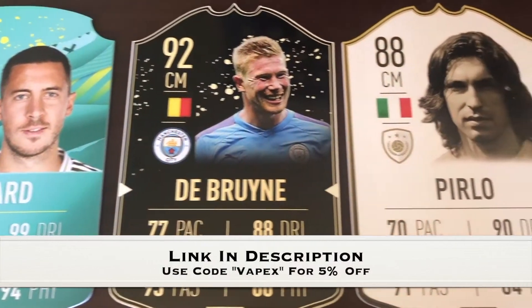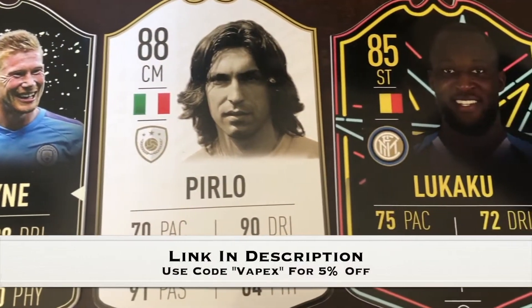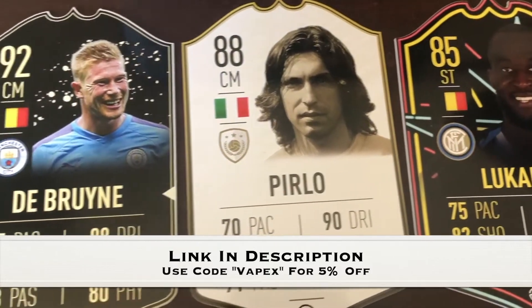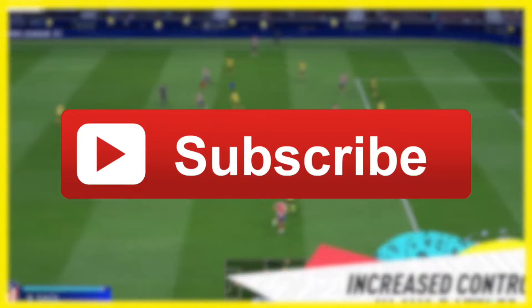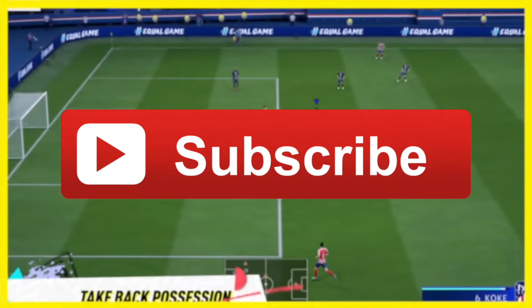If you're looking for the perfect Christmas gift, why not pick up some Real Life Ultimate Team cards? Use my affiliate link in the description and my affiliate code VAPEX to save 5%. Make sure you subscribe today to get all the latest FIFA 20 news.